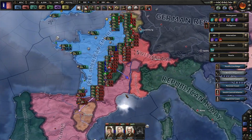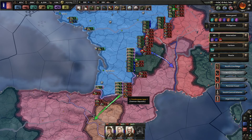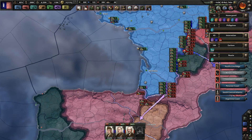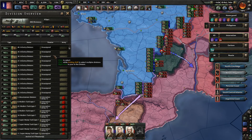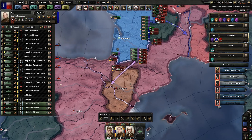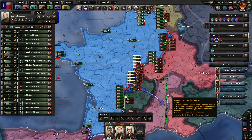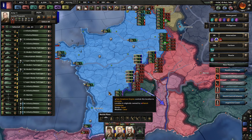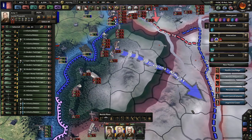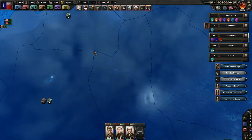The push in Western Europe seems to be going okay. I might add three divisions to this army group over here just so it's 20. Select it again and control right-click so all 20 units are assigned to this division. Those three units should move over pretty quickly.